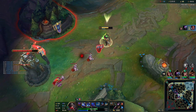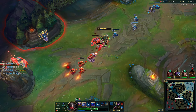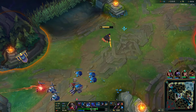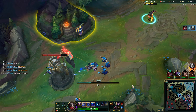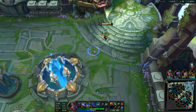Even though early on I was losing the trades, the fact that I had Teleport made sure I didn't miss out on any gold and XP. And here I just actually get a solo kill — that's actually how you want to win your lane. You don't have to just level-two kill your opponents. In other videos where I'm smurfing it looks cool, but in reality this is sometimes how it actually ends up looking: I get a 34 CS lead, get a solo kill, and slowly win out.